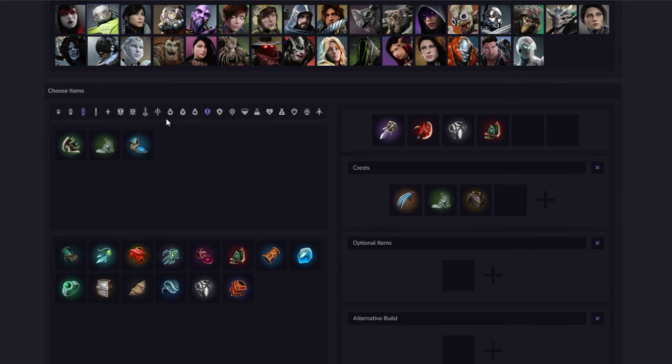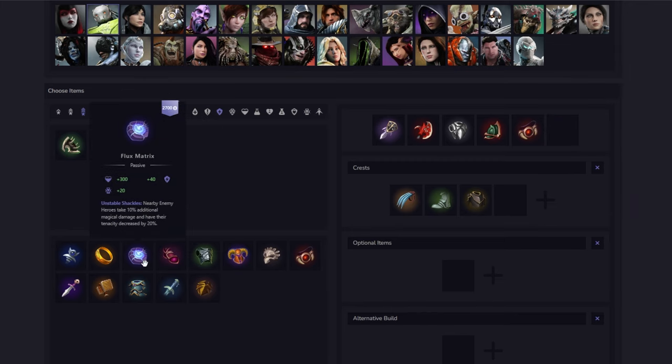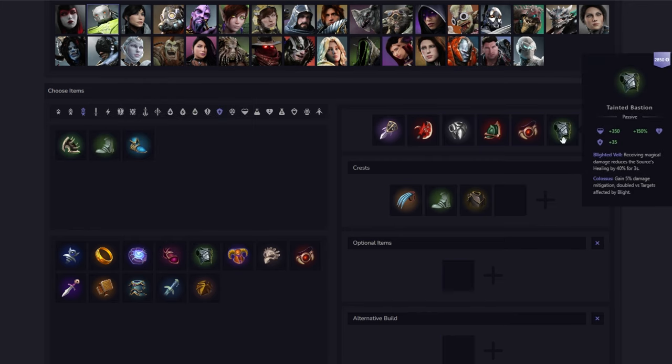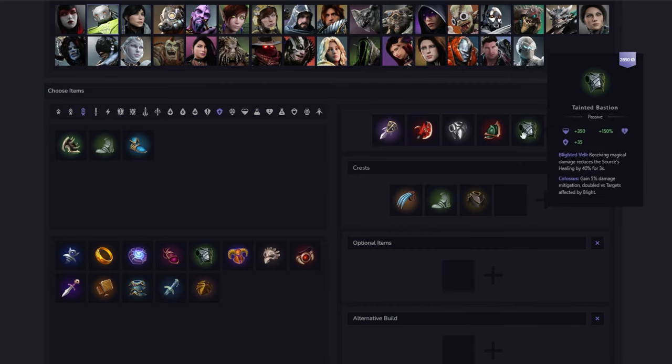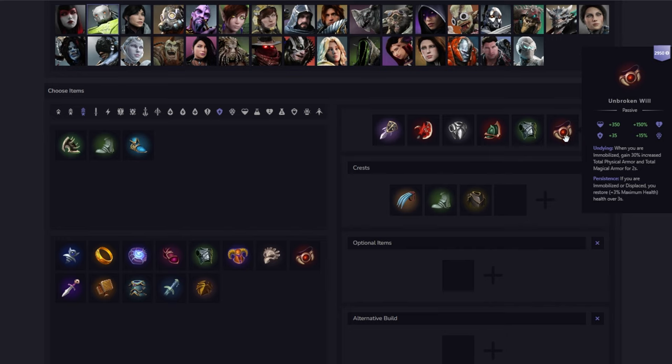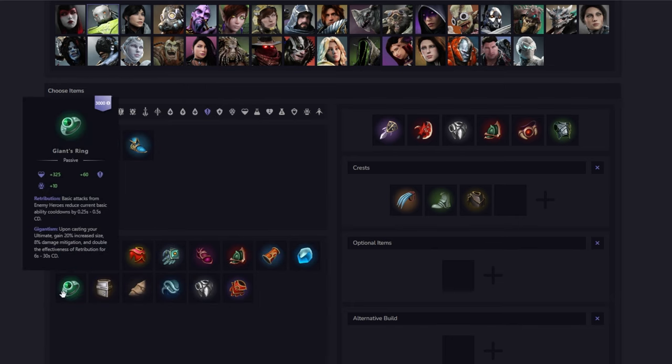The next item I would usually go is a magical defense option. Unbroken Will is probably the best magical defense item in the game. However, you also have the option to get Tainted Bastion, which combines really well with Tainted Guard by giving you extra mitigations. You don't stack the blight so the blight only goes up to 40, but you do get the secondary passive of Bastion if the anti-heal is procced by Tainted Guard — so if you get auto-attacked you still get that 10 mitigation from Tainted Bastion, which is really strong.